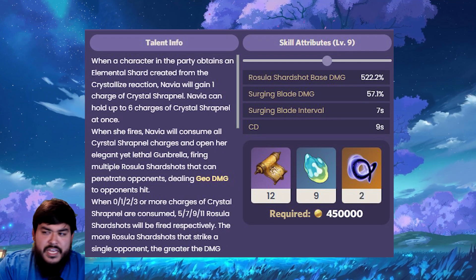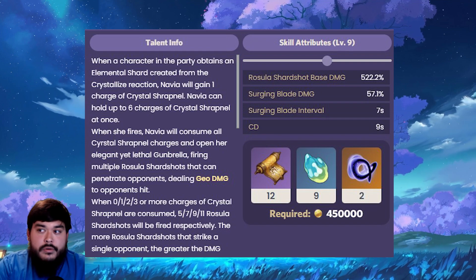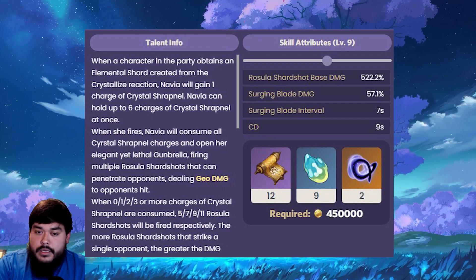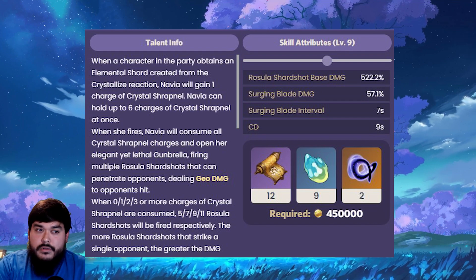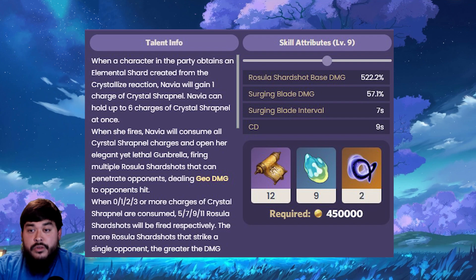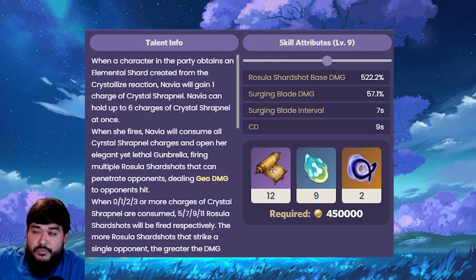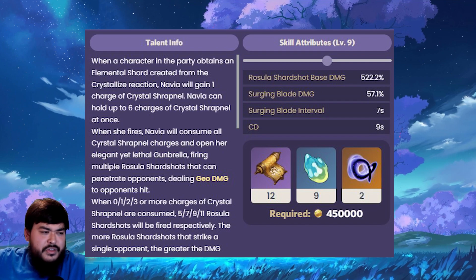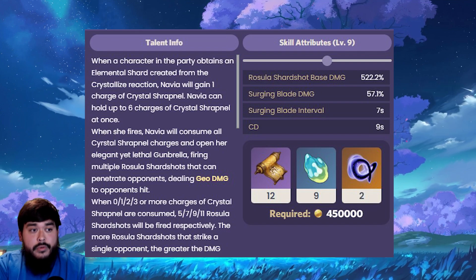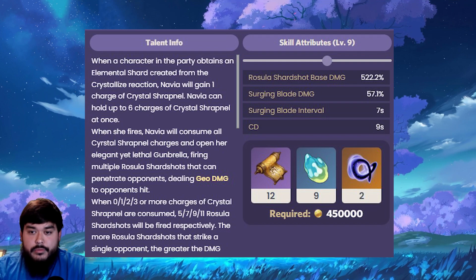So she is essentially a gun user, where she utilizes the Crystallized reaction — which is what I talked about in my previous video when speculating on her kit based on prior leaks. It turns out to be basically true, which I'm very happy about. It's great that they're utilizing the Geo elemental reaction, rather than just pairing another Geo to increase damage. It's good that they're making Geo useful with other elements. Here are the stats for her skill at level 9: the Shard Shot base damage is 522.2%, which is really nice. The cooldown is 9 seconds. You want to use as many elemental reactions as possible to create Crystallized shards for her to consume and fire as many Shard Shots as she can. Pretty damn good elemental skill.